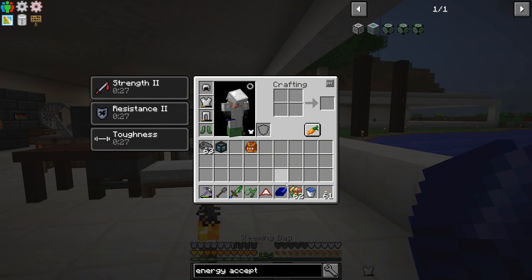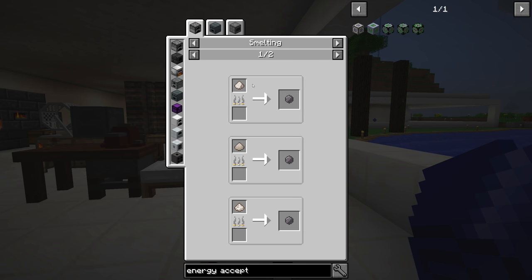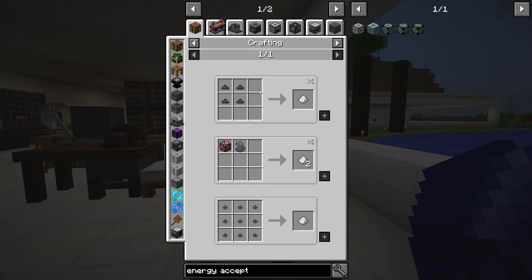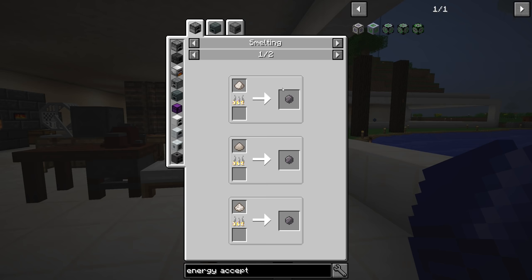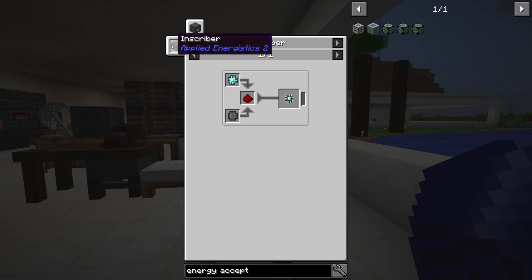So presses - I think we have that covered. For silicon, you can get it from nether quartz dust by smelting that. If nothing else, we can just do the manual quartz grindstone, but I think we can do that in the macerator or some other means. Either way, moving on from there - the inscriber. This machine is how it all gets put together and how we make those processors.